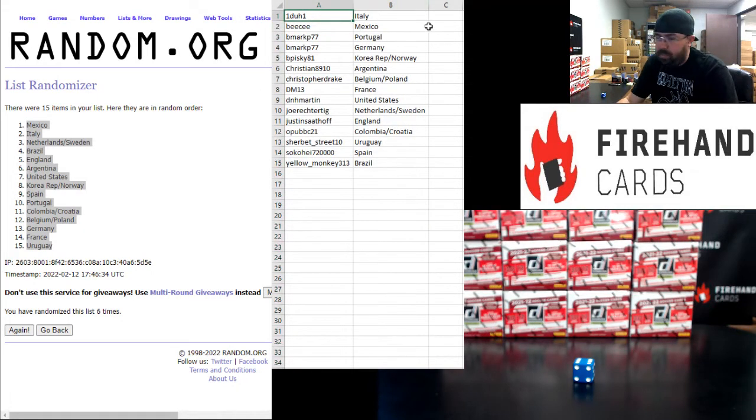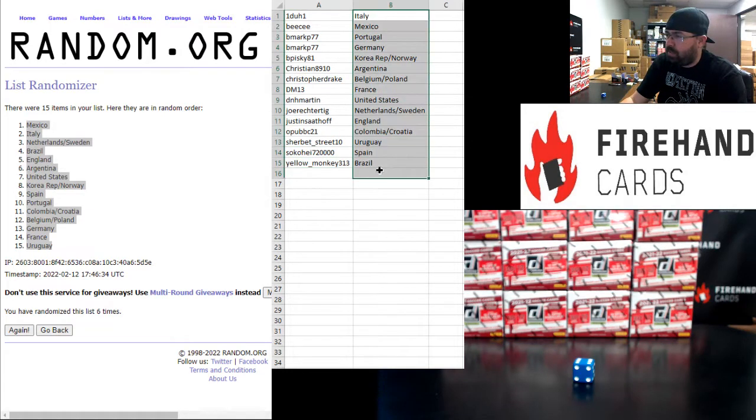Good luck. 101 — Italy. BC — Mexico. BMark — Portugal. Germany — B. Pisky — Korea Republic. Norway — Christian — Argentina. Chris Drake — Belgium. Poland — DM-13 — France. DNH Martin — United States. Joe Rector — Tig — Netherlands. Sweden — Justin Satthoff — England. OPUB — Colombia. Croatia — Sherbert Street — Uruguay. Sokohe — Spain. And Yellow Monkey — Brazil.